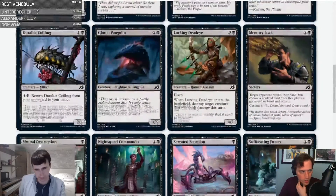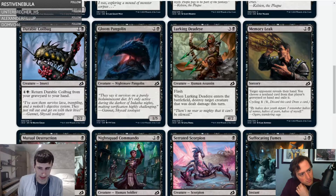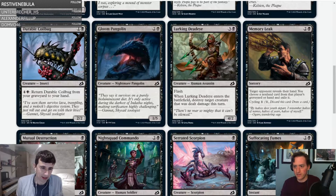Durable Coilbug — one and a black for a two-two. You can pay four and a black to return it from your graveyard to your hand. It's kind of engine-y if you have graveyard stuff going on — like Sanitarium Skeleton, but worse. C minus, D-plus materials. I don't really want a random bear in my deck unless I'm doing something with the ability. It's a very slow way to not have your mutate stuff be card disadvantage. C minus.